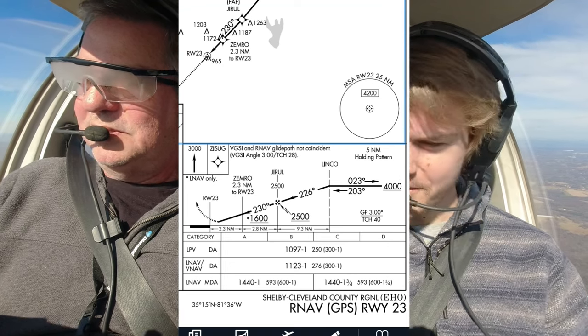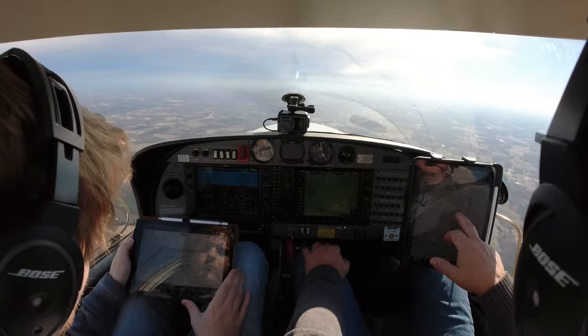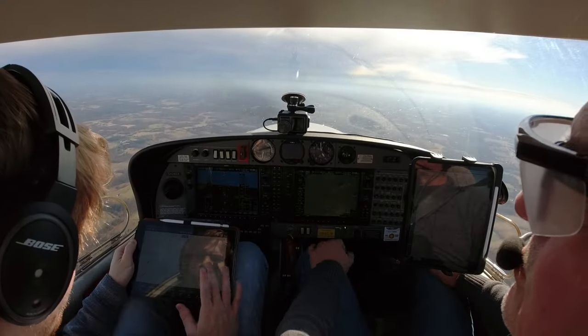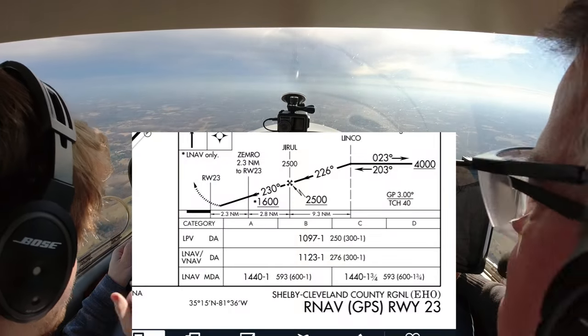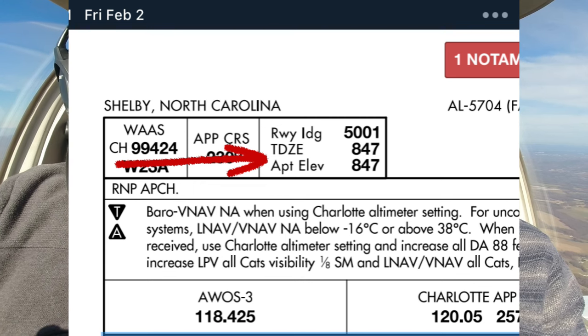Three miles — LINCO is 15, so if I wait until I'm about four to five miles from JERUL, I'll be ten out. We're flying into Shelby County. We're five miles out from JERUL. Your minimum is 1,440. What's your pattern altitude? The touchdown zone is 847 feet, airport elevation is 847 feet — so technically 1,850, I'd go 1,900.